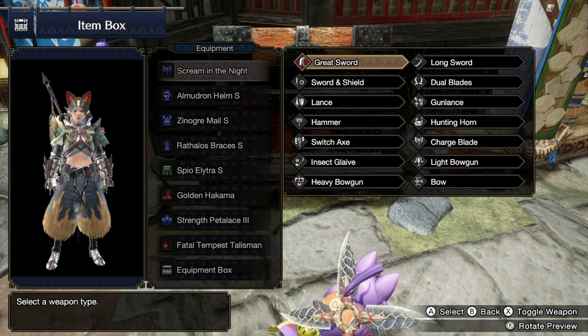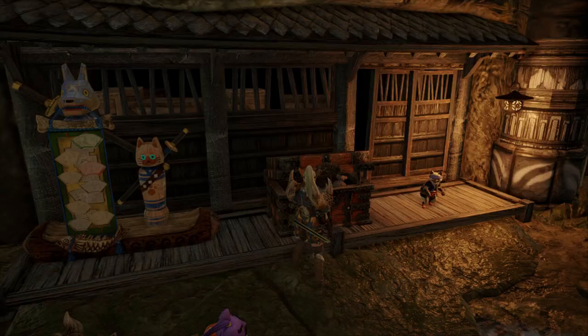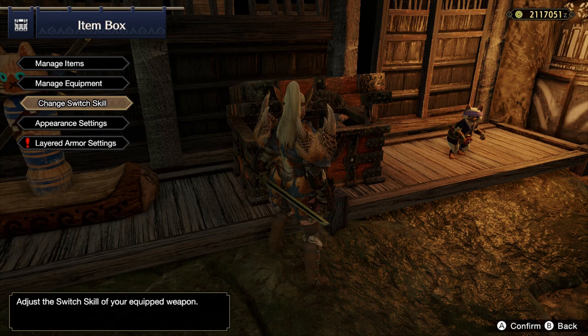The damage system in Monster Hunter Rise is quite complex as it has many different variables that players can take advantage of to maximize the damage output of their preferred weapon. I will be going over these damage variables starting with impact vs. slashing damage.